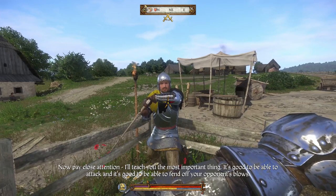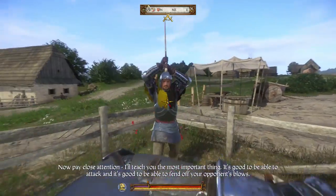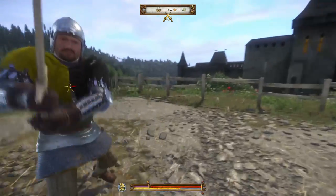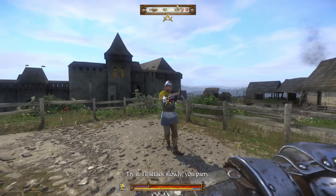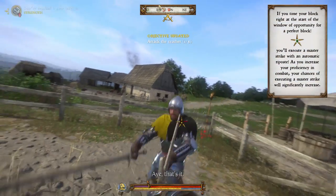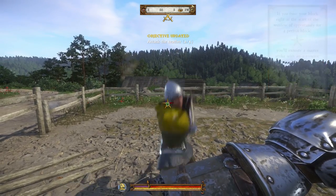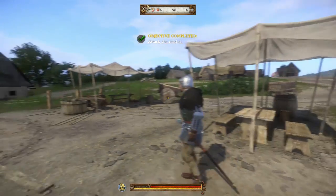He's had enough. Pay close attention - I'll teach you the most important thing. It's good to be able to attack, it's good to fend off your opponent's blows, but the best is when you're able to do both at once. Master stroke is when you parry your opponent's blow and strike him at the same time. So I attack him, he counters - look at that, he attacks me back. Straight in the chest - and that's my turn. What's that green icon - Boom! Slapped across the face. Strength has gone up. Bernard, you're an absolute god, my friend. Sword has gone up as well.